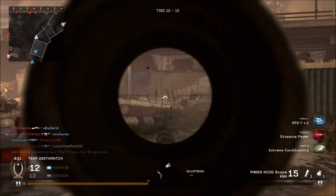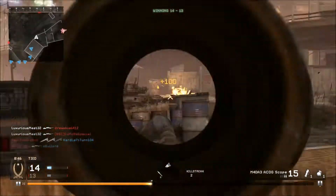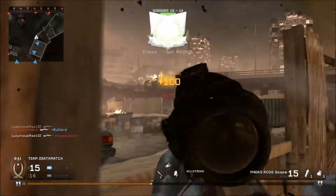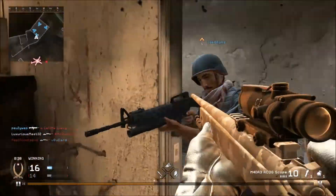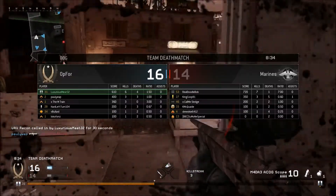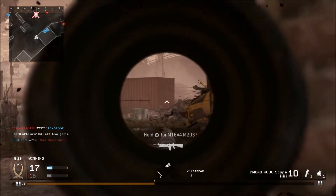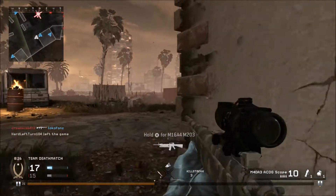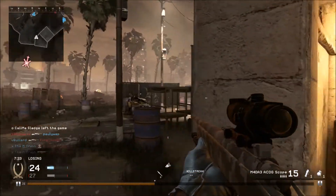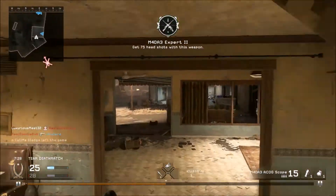In the original Modern Warfare you can get collaterals pretty easily. In this game I've gotten practically none. I've sniped from the beginning levels up to about level 32 and still haven't gotten a single collateral — I've hit-markered plenty of opportunities. I'm using Stopping Power, Deep Impact, and ACOG scope, everything I can do to try, and I'm still getting nothing. I'm about halfway through prestige, which is really odd.